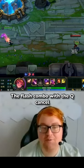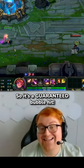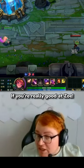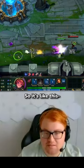Another thing you can do is the flash combo with the Q-Cancel at the beginning, so it's a guaranteed bubble hit. If you're really good at Zoe, this will guarantee you a bubble — so it's like this, like that.